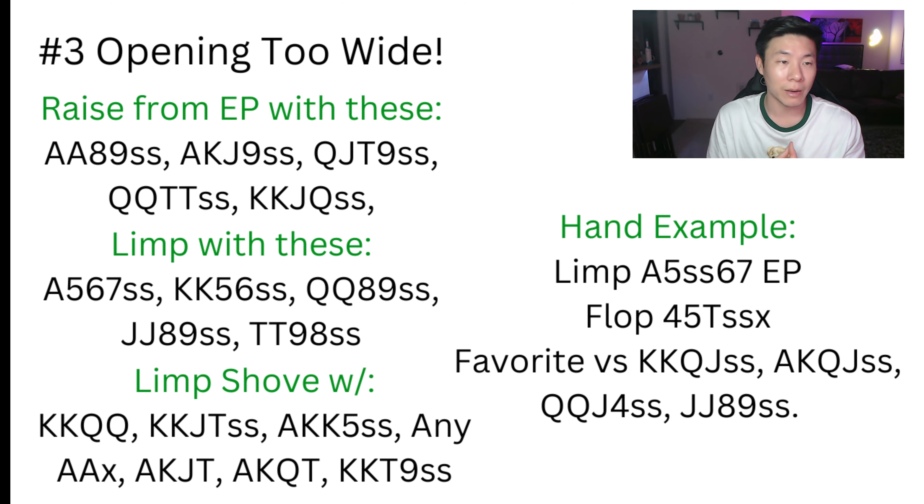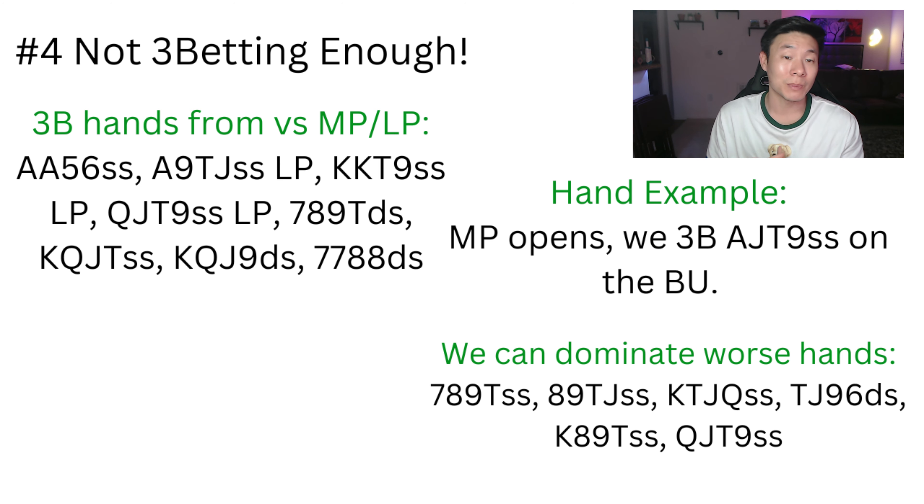The fourth most common pre-flop mistake beginners make is they don't three-bet enough pre-flop. A lot of beginners experience getting called by multiple people pre-flop, so they're afraid to three-bet and put a lot of money in with premium hands. But the reality is you have to take advantage of these hands and gamble it up a little bit before the flop to get maximum value by dominating worse hands. For example, let's say middle position opens, gets three callers, and you're in the small blind with ace-ace-five-six single suited — this hand is a slam-dunk three-bet and you're winning a ton of money in the long run, much more than flatting.